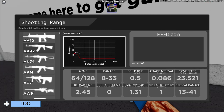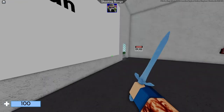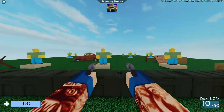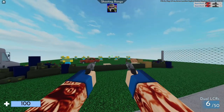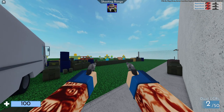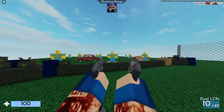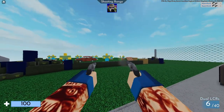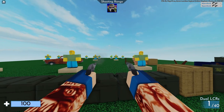Il y a le dual LSR. Voilà, ça se présente comme ça. C'est du 73 dans la tête. Est-ce qu'il y a du dommage falloff ? Oui. Ça diminue : 50 au minimum. Le plus proche, c'est 75. Dans le corps, on est sur du 59, et ça diminue selon la distance. Donc une bonne arme, en deux tirs le mec est mort.